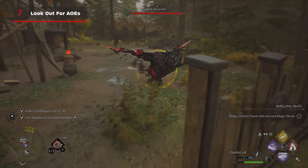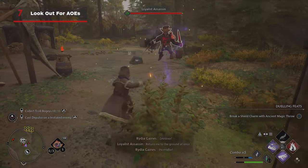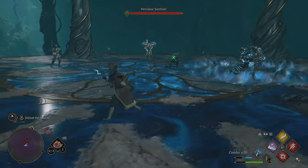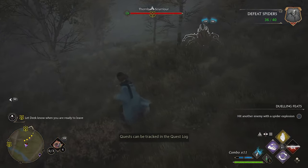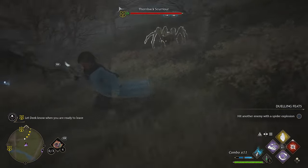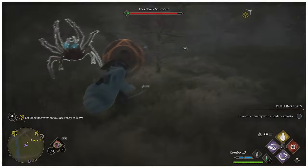It's easy to only focus on the symbols over your head, so you know whether to counter or dodge, but enemies can use AoEs or area of effect attacks as well, even jumping high into the air or burrowing underground to disguise their attacks. Keep your head on a swivel, and keep an eye on a good escape route if things get too hairy.